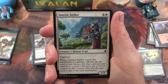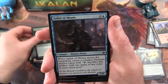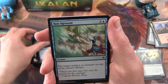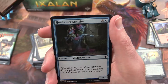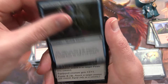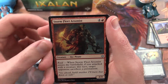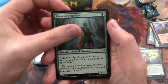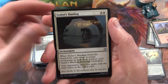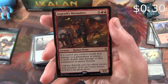Next: Sunrise Seeker, Desperate Castaways, Sun-Crowned Hunters, New Horizons, Sailor of Means, Run Aground, Unknown Shores, Swashbuckling, Headwater Sentries, Pirate's Cutlass. Storm Fleet Arsonist is the uncommon, Kumana's Speaker, Ixalan's Binding, and Angrath's Marauders is the rare.